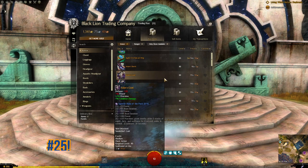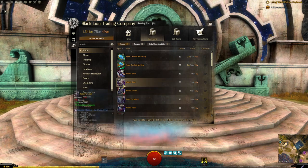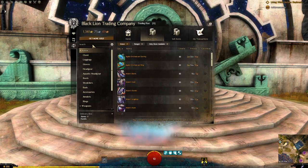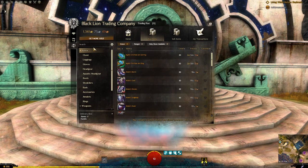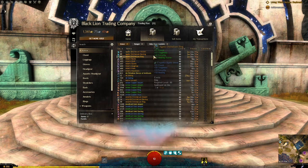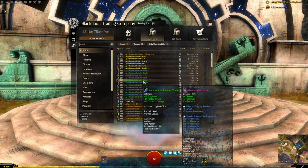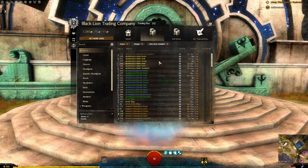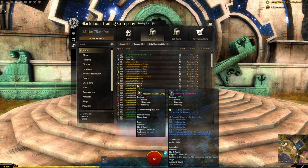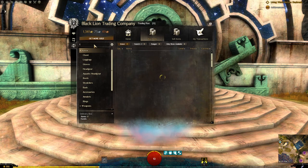Here's a secret many don't know: if you want to see more raw information in the trading post with less artwork, go to the search menu and type exactly: 'I am Evan Nash' — just like that. The trading post will shrink the icons so you can see way more items at once. This persists even through log-outs and client restarts until a patch. To revert back to normal large icons, type it again exactly the same way.